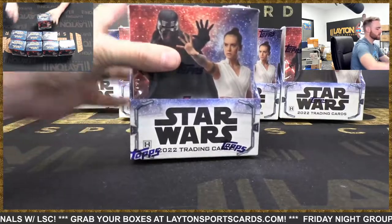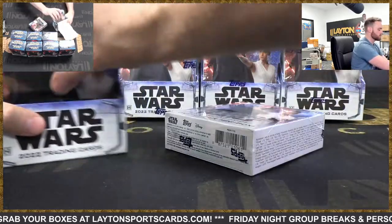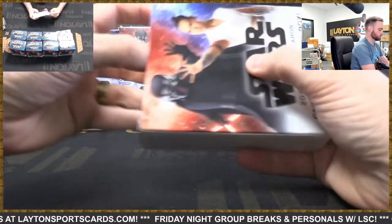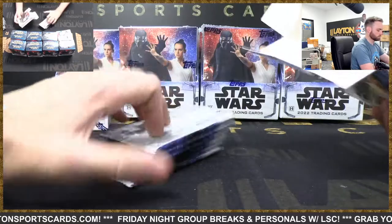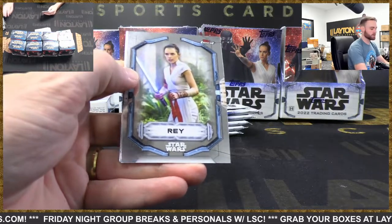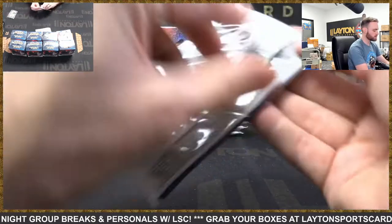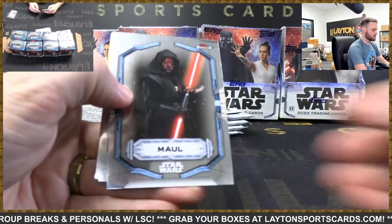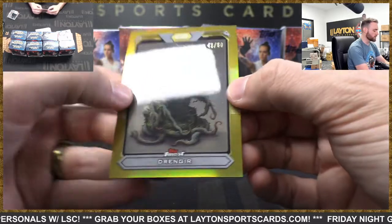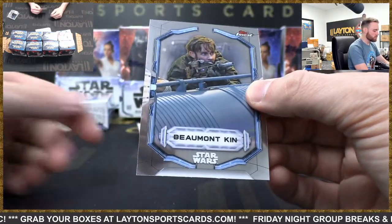All right, mini boxes one and two. The odd numbers will be on the front of every box, evens on the back. So number one - come on big cards, let's see a super fracture! All right, there's Ray. We've got an Orla Jarenny on the High Republic insert, and we got some gold already - it is a gold Drengear, 41 of 50, High Republic concept art, and Beaumont Kin.